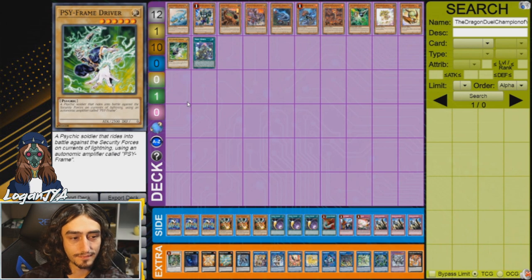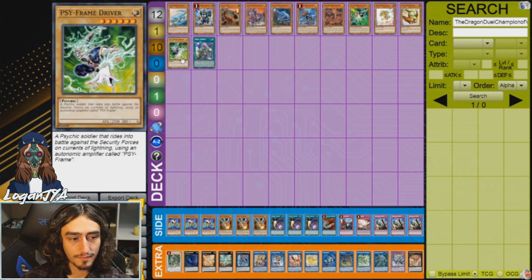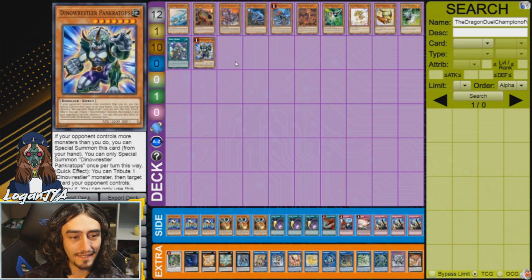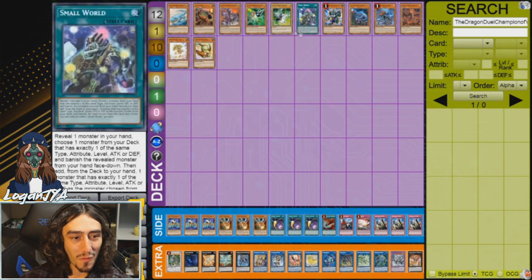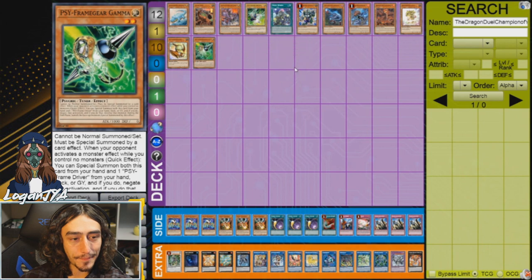For example, with Driver - it's a LIGHT Level 6 with 2500 ATK and 0 DEF - Pancreatops is an EARTH Level 7 with 2600 ATK and 0 DEF. So you activate Small World, reveal Driver, banish Pancreatops, and now you have the option to find anything that is a Dinosaur in your deck: Oviraptor, Misc, Dogoran, even the Babies. A card that's supposed to be a brick is turned into basically one of the best cards in your deck.